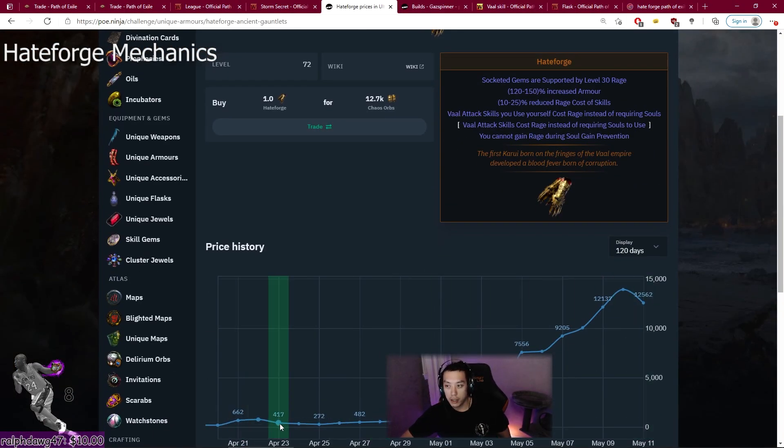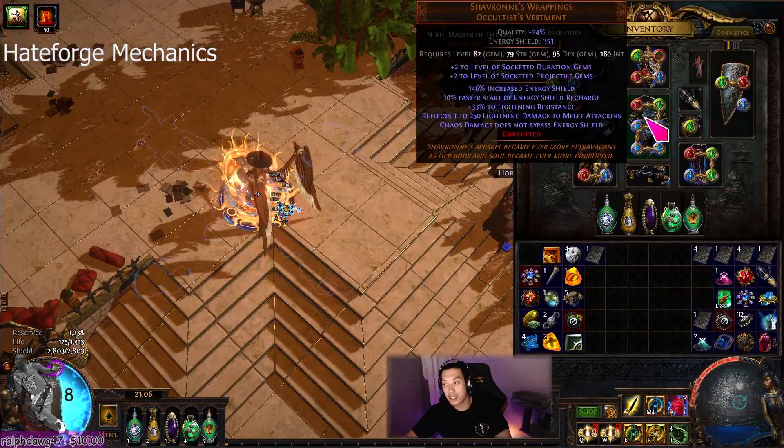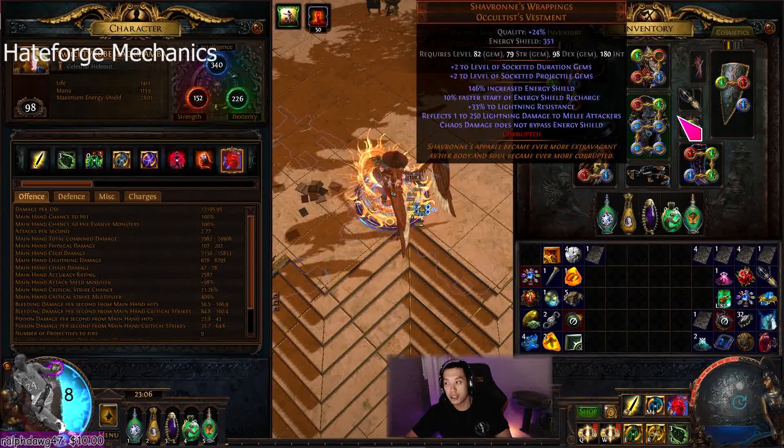You can see the price of Hateforge gloves — 662 chaos all the way up to 12,500 chaos. We went from 4 exalts about a week or two ago to 80 exalts now. Is it worth it to play Hateforge? I think it's probably one of the most innovative and fun builds I've played in a long time. Obviously it's probably a lot easier if I just went Pathfinder with some cookie-cutter build, but I don't really like leveling and I think aura stacker is not a bad solution.